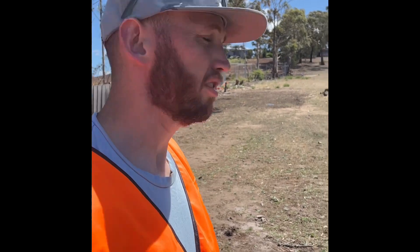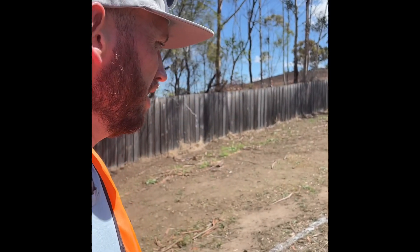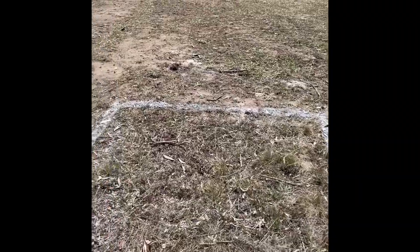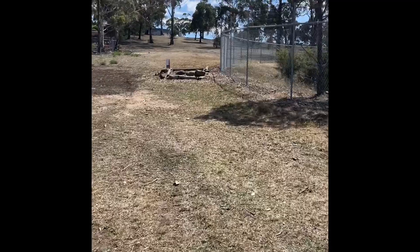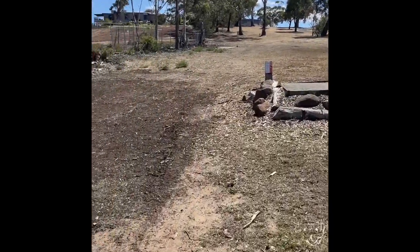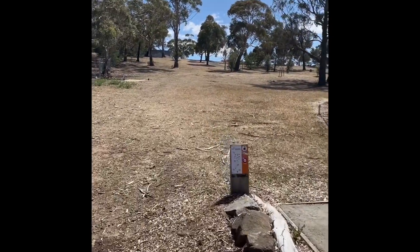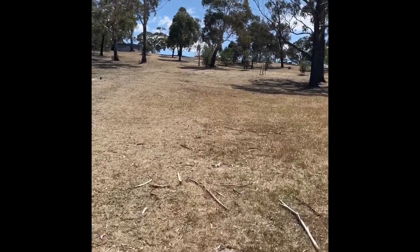Okay, we're now at hole four. This is the tee pad for the extended tee — a grass tee pad marked out. It's 160 metres up the hill, straight over the top of the red tee. The fence is out of bounds. Up the right side of the fairway is the gravel road, and the near end of the gravel road is out of bounds.